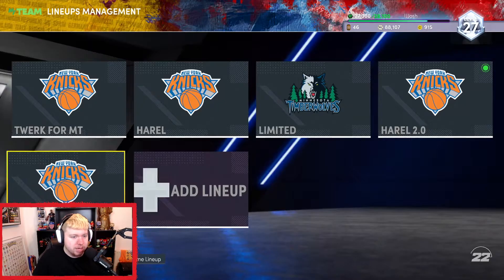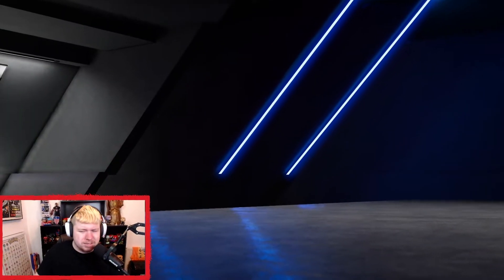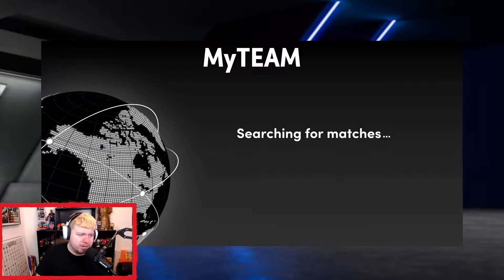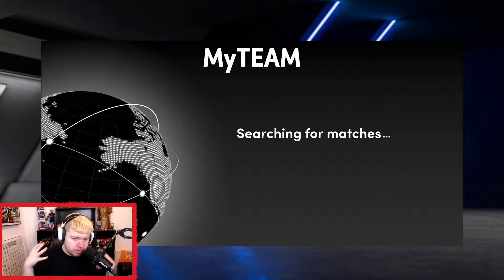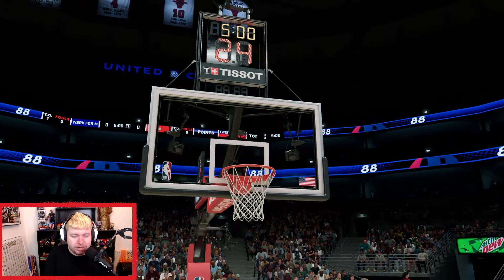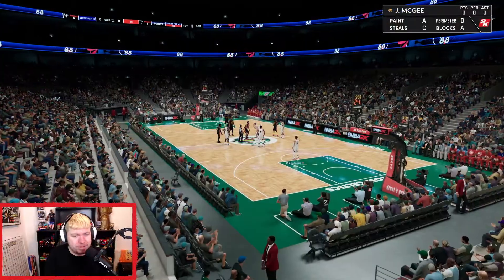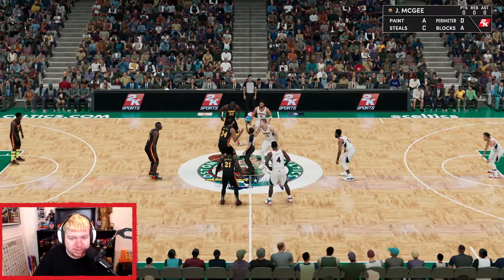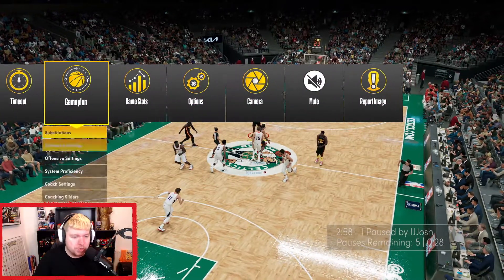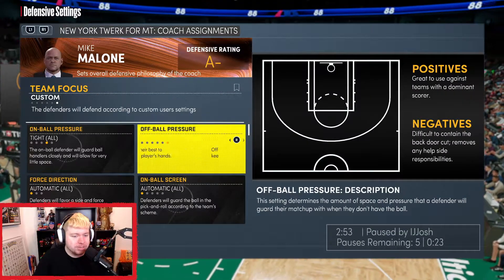At least I can score points with some base cards. We're going into a game of Unlimited — I'm somehow in the Emerald tier. I think DBG might have played on my account. Let's see what my opponent's team is. Trey Young, Michael Finley — two shooters. He also has Jokic, but I'm not too worried about Jokic. He'll probably absolutely ruin me, but we'll see.